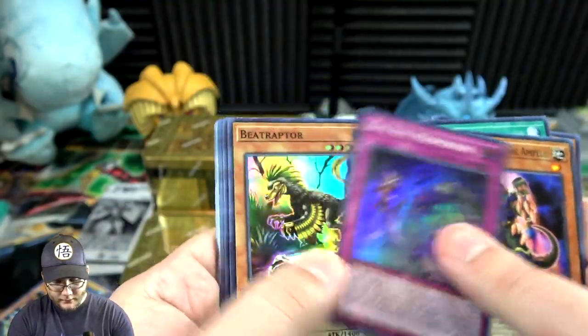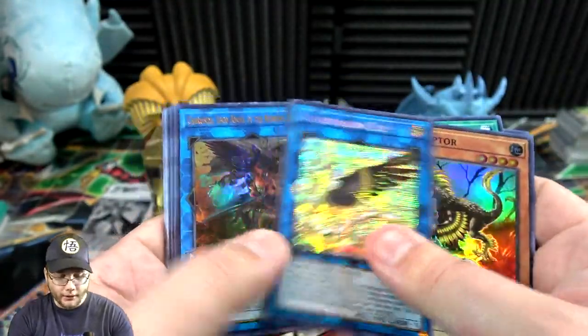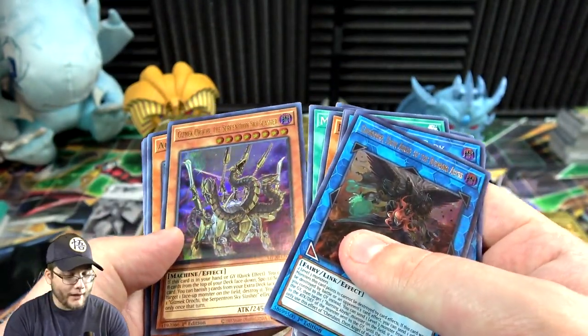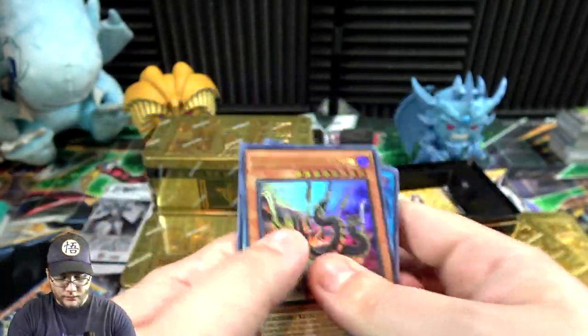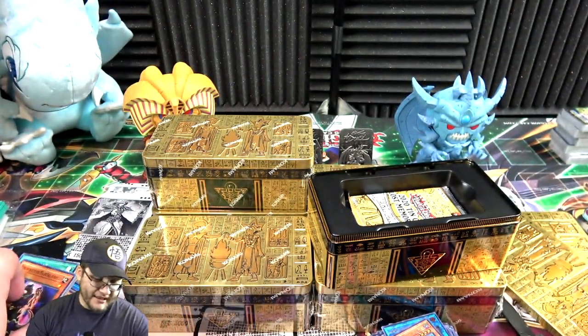Evil Eye. Then Beat Raptor, Guard Dragon, LP — okay cool. We got the other one, then Cherubini, Evilswarm Angel of Burning Abyss, and then Gizmek Orochi — very nice, I'll take that too. Pretty much the best Gizmek.